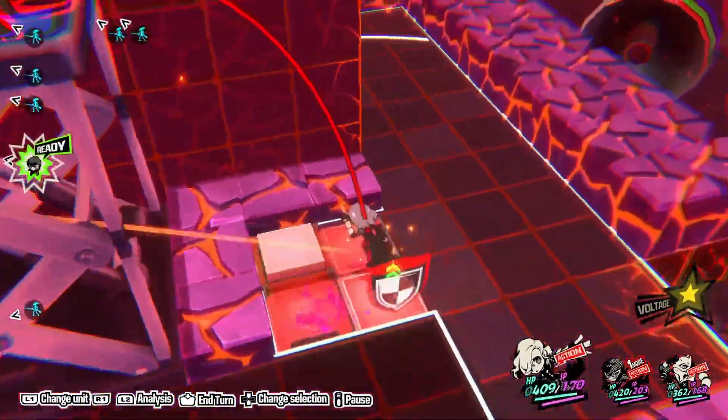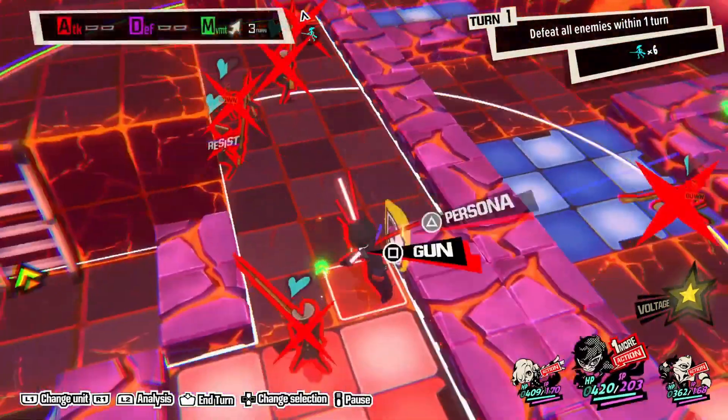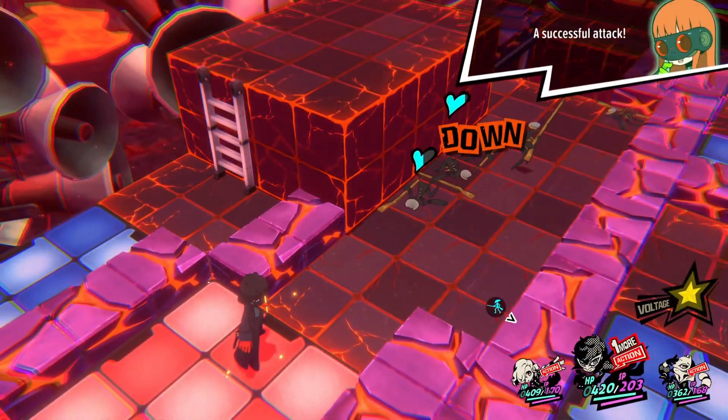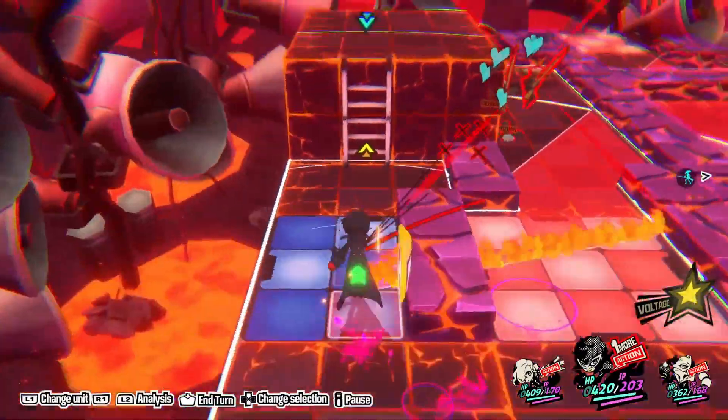Move Joker into cover next to the raised blue elevator at the far side, then have Morgana lower the elevator, shoot the exposed enemy with Joker, then raise the elevator to keep moving.